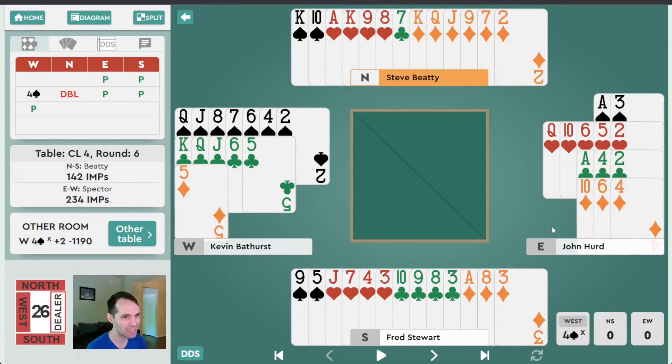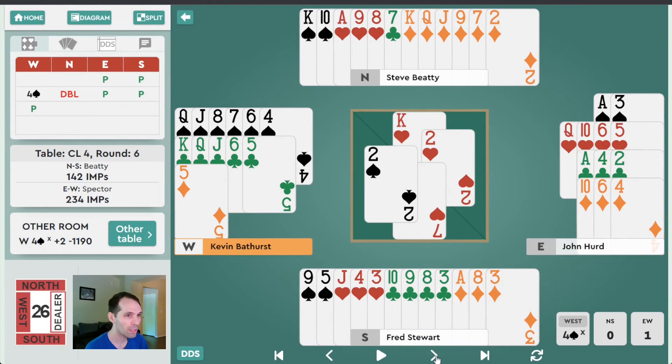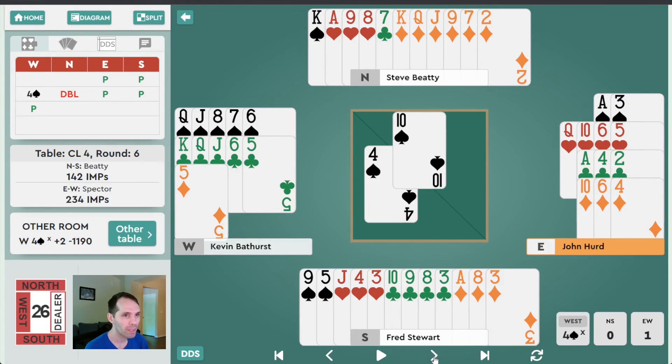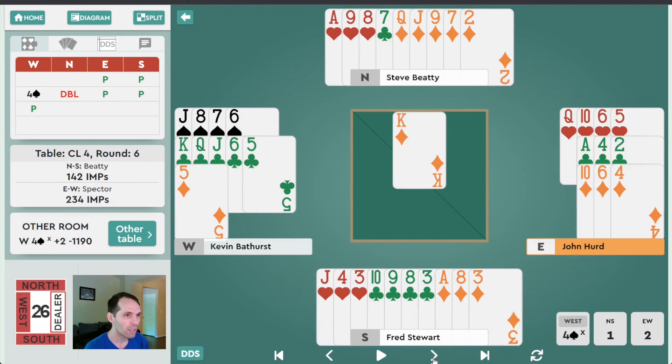Same exact auction at the other table. East again elects not to open one heart — Kevin Bathurst and John Hurd tend to be very solid in their opening bids; they'd passed some eleven-counts in the previous match, so this hand is probably pretty far from their opening bid standard. North again doubles the four spade bid. North leads the king of hearts — king from ace-king in their agreements. Declarer elects to play super safe: leads the four of spades to the ace and plays a spade back. After drawing two rounds of trump, even if the opponents get a club ruff, they won't be able to defeat the contract. He claims eleven tricks.